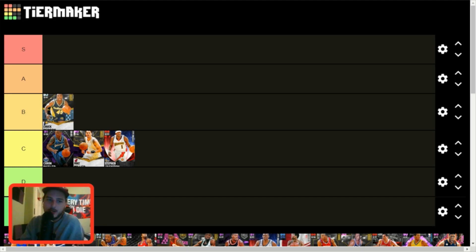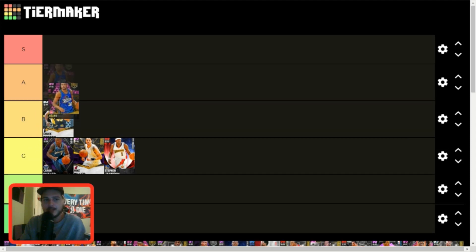Steven Jackson — C tier — budget goat, one of the best ruby cards in this game bar none, hands down. I can't praise this card enough — I've made like 18 videos hyping this card up so I'm not going to do that again here.